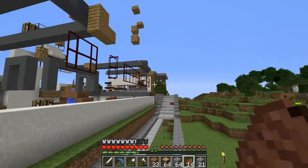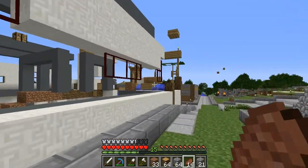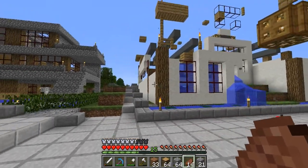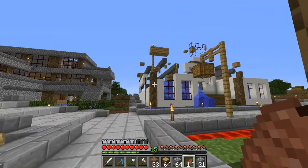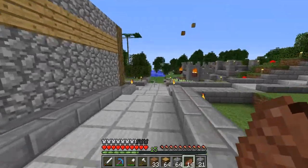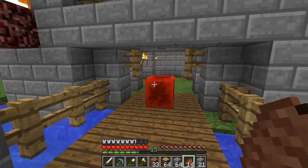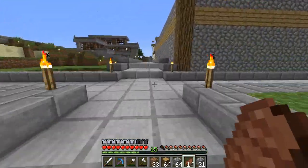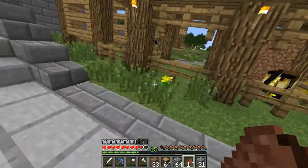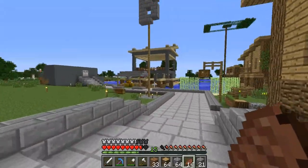We got a griefer on the server - we've got a strong suspicion who it was and we've banned him. I don't want to say any names, but if you're watching and you are the griefer, shame on you. He didn't destroy Jake's house - Jake did that himself out of frustration - but Woogly's temple is now gone, he started to build a little castle, and Seekdat's stuff in his storage room is all gone.